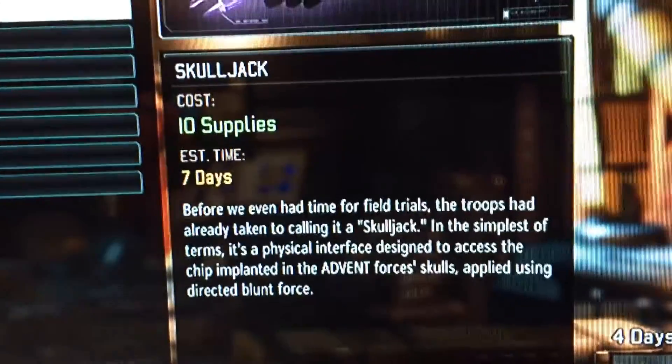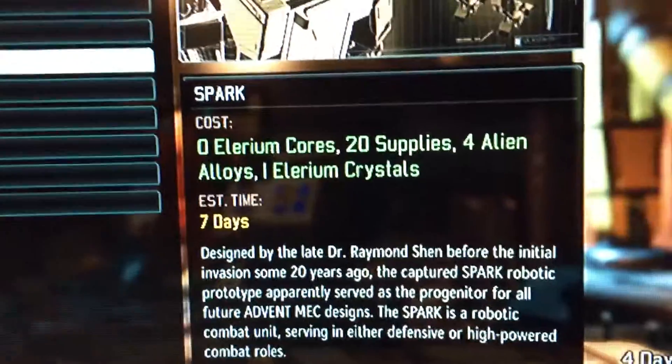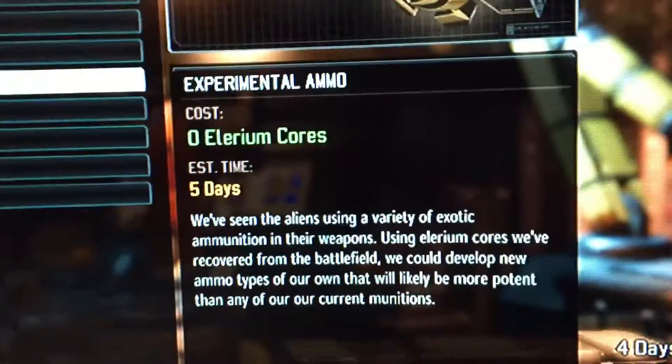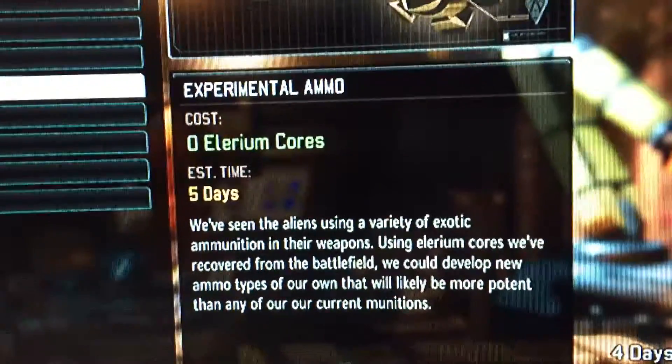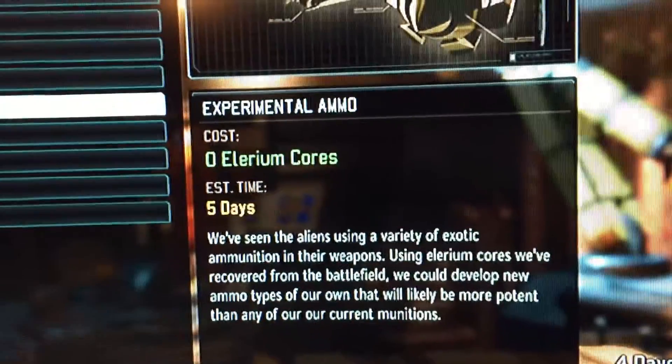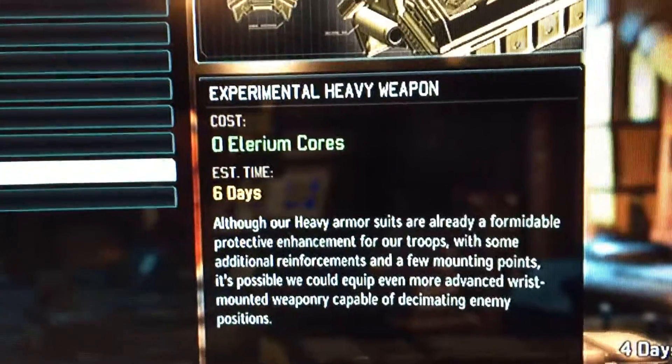Literally, these cost none of the main primary ingredients they're supposed to, next to nothing of the secondary, and some of them that only cost cores — which are the hardest resource to get for these things, not super rare but the most annoying to get — they cost nothing. I can just build them en masse.